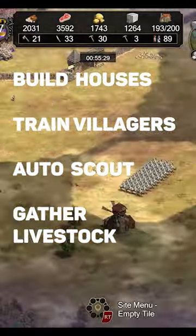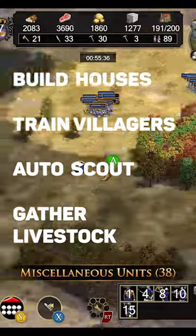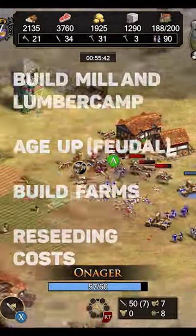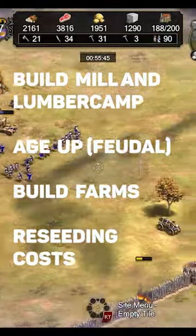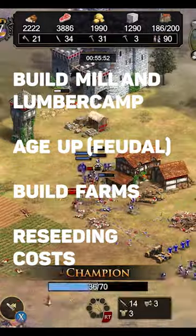Tell your initial scout to do the auto-scouting pathing. Gather initial food from livestock and boar, then berries. Build a mill and lumber camp. Tech up into the Feudal Age. Once you're in the Feudal Age, build farms — don't forget about the receding cost.